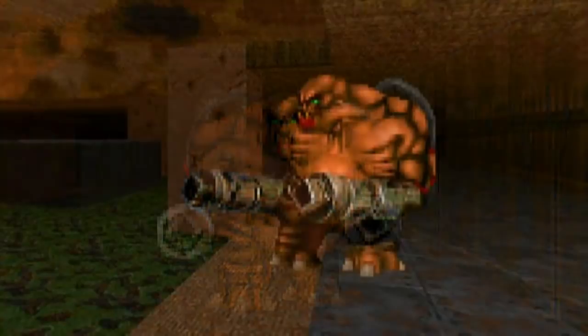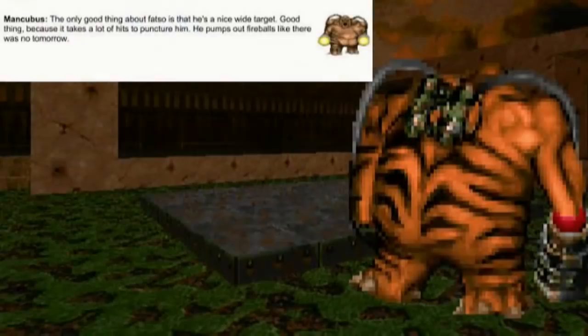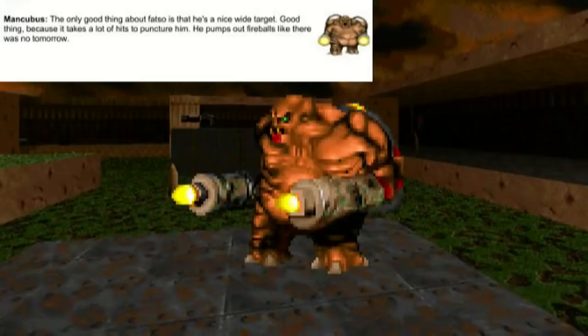The Mancubus. They are connected by tubes that are grafted to the monster's back. There's a small description of them in the game manual: 'The only good thing about Fatso is that he's a nice wide target. Good thing, demon, because it takes a lot of hits to puncture him. He pumps out fireballs like there was no tomorrow.'